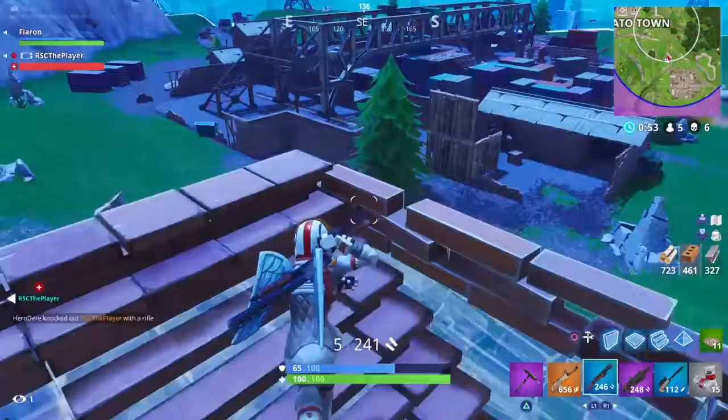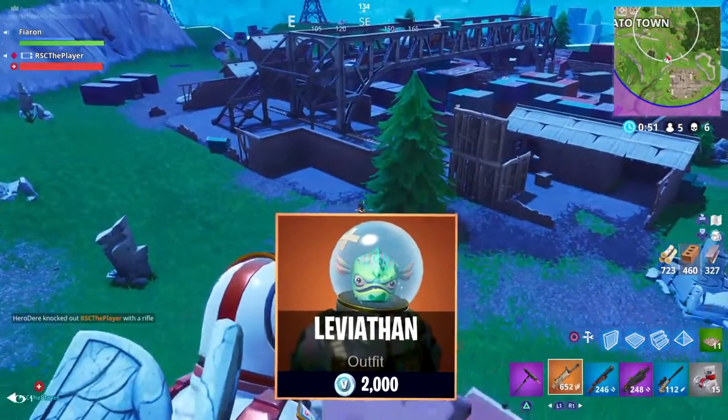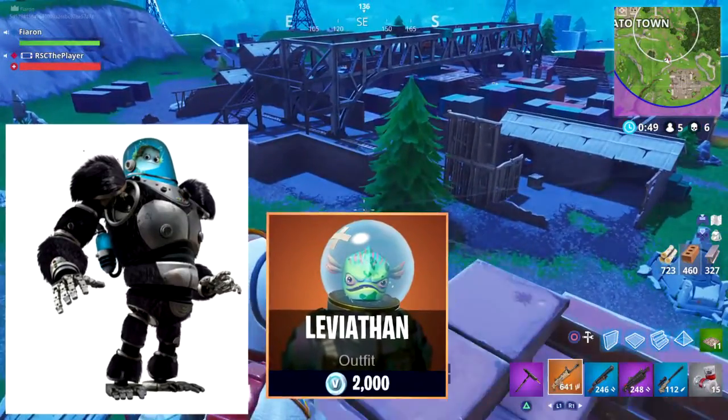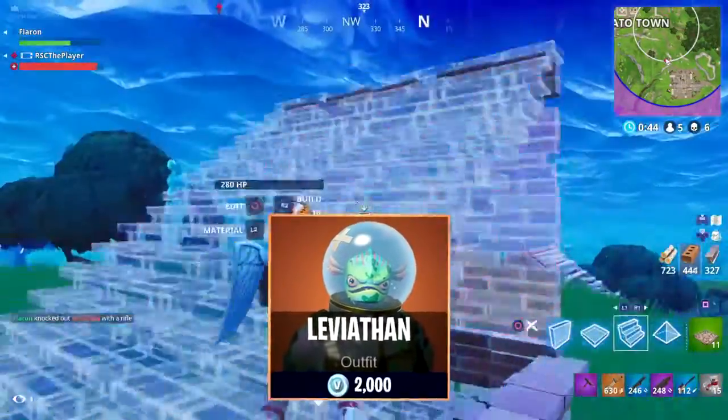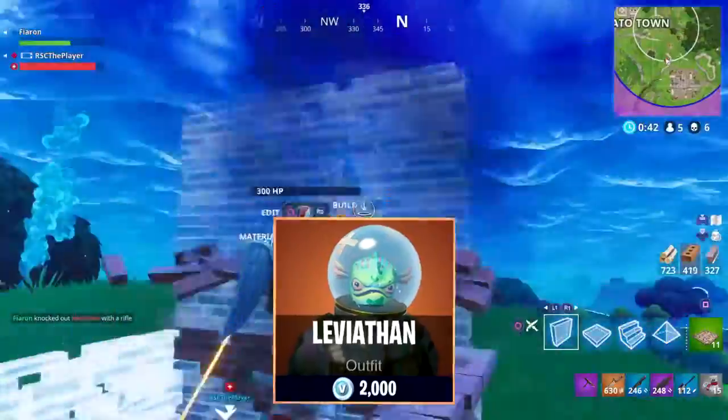These skins will roll out in the next couple of weeks, so expect them real soon. The first skin is Leviathan — he looks like the dude from Megamind, I think his name was Minion or something. Pretty sure Epic took a page off that character from the movie. This skin is legendary, so you're gonna have to spend 20 bucks to cop it.